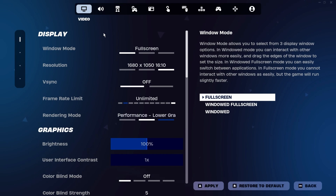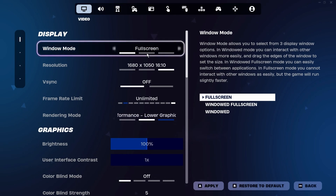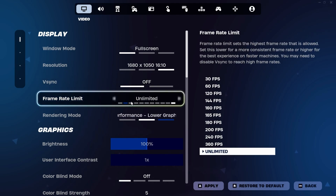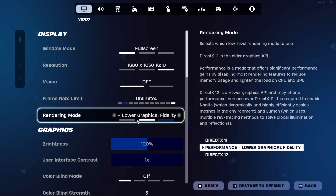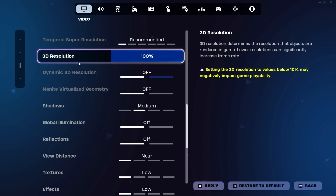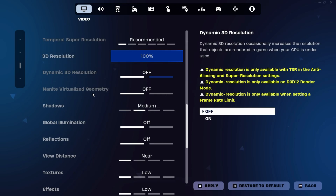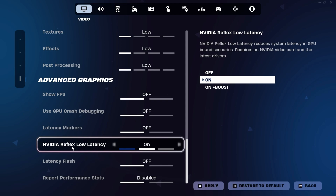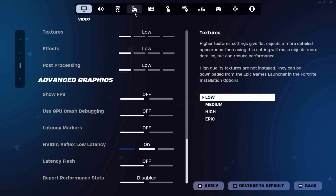Now open your Fortnite in-game settings. Make sure your window mode is set to fullscreen, as this is crucial to avoid any issues. For the resolution, keep it set to your native one for now. Turn off VSync, and for the frame rate limit you can either set it to unlimited or match it to your monitor's refresh rate. Next, set the rendering mode to Performance — this will lower graphical quality but help increase your FPS. Set the graphics quality to the lowest settings, but keep the 3D resolution at 100%. Set most other options to the lowest or turn them off. Scroll down to find Nvidia Reflex Latency — I prefer to keep this on as it slightly reduces latency, but if it impacts your FPS, feel free to turn it off.